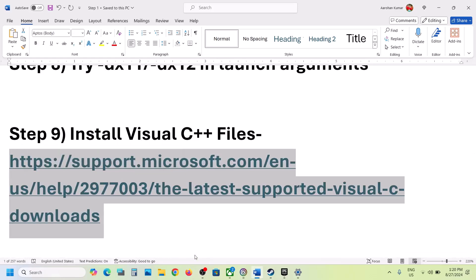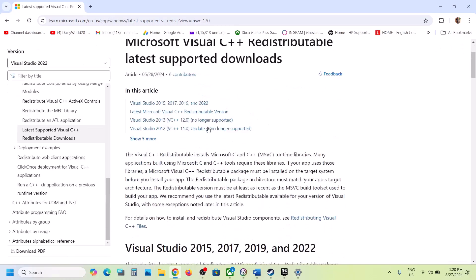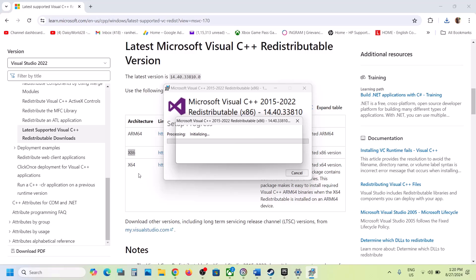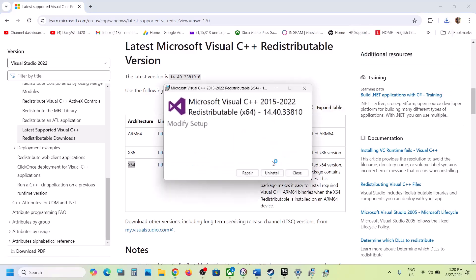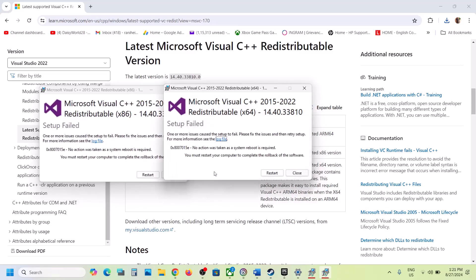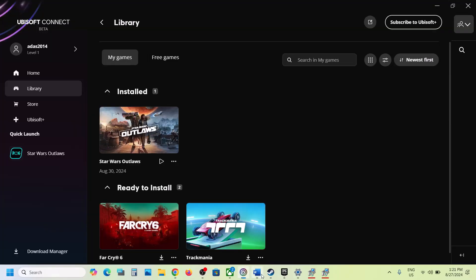The next step is to install the Visual C++ files. Copy the link provided in the video description and open it in a browser — it will take you to the Microsoft website where you will see Visual Studio 2015, 2017, 2019, and 2022 redistributables. Download the x86 file and run the exe file. If you see the Repair option click Repair; if you see Install click Install. Then download the x64 file and run that exe as well. Click Yes to allow and let the installation complete. If it prompts you to restart your computer, make sure that you restart after this, then launch the game.